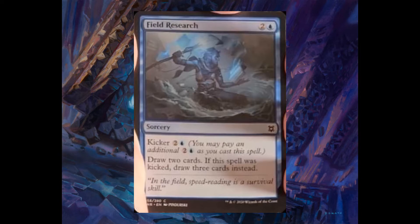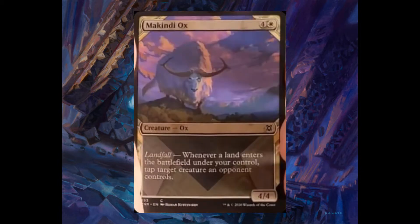Field Research, two and one blue, sorcery. It has kicker: two and one blue. You draw two cards. If it was kicked, you draw three cards instead. Makindi Ox, four and one white, 4/4. It has landfall: whenever a land enters the battlefield under your control, tap target creature an opponent controls.